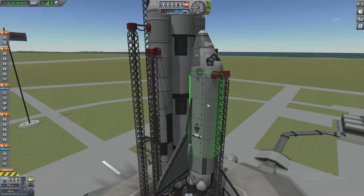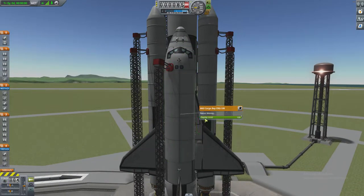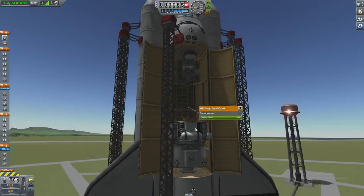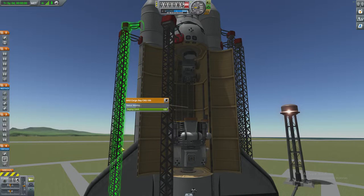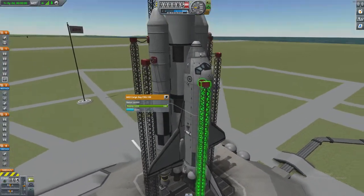What we have here is obviously a space shuttle with all the RCS thrusters on. If we open it up, there is a rover in there, and there's also a lunar lander. That's what I'm making this for — to go to the moon. Obviously the space shuttle in real life was not made to go to the moon; it didn't have the fuel capacity to get there.